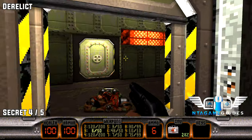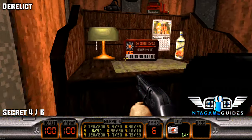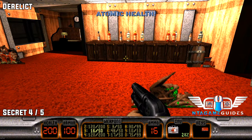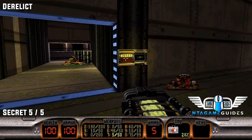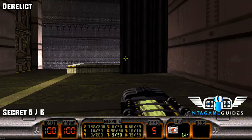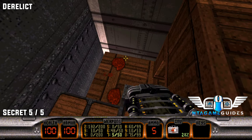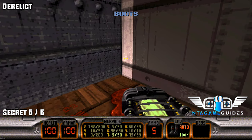Now leaving this area, we're going to get number four. Before or after grabbing the key card, press the clock and turn around to grab the secret. Now once you have grabbed the yellow key card, be very cautious — there's a lot of enemies. Follow around to the right in this storage container area, jump over the boxes and you'll find some boots and a rocket.